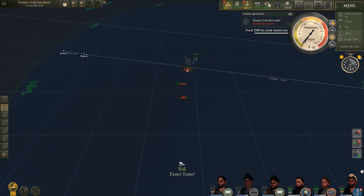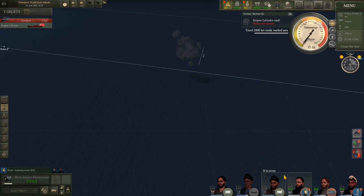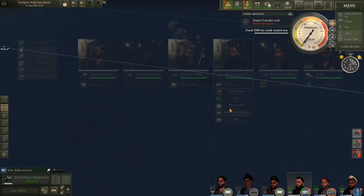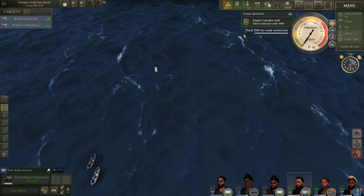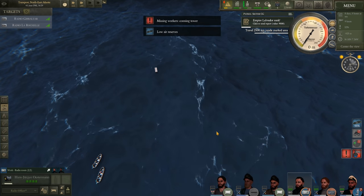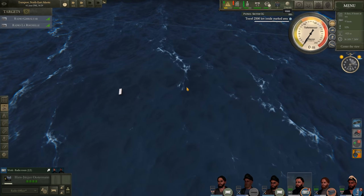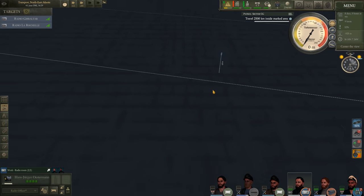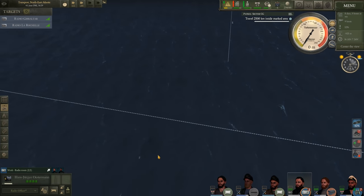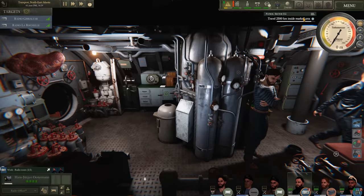Forward three, surface the boat. That was quite the attack. Get on the radio room and shoot these messages off to BDU. There are supplies floating in the water — that is exactly what I need given our extremely low food supply. Turn on our diesel compressor. Let's move towards these supplies and try to pick them up so the crew doesn't starve on the return journey to La Rochelle.